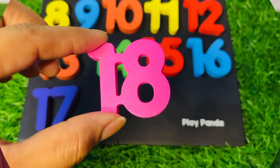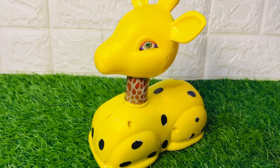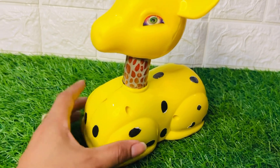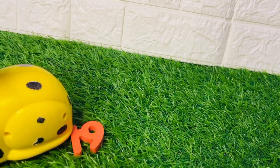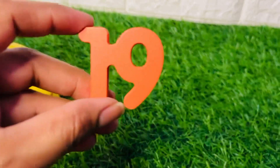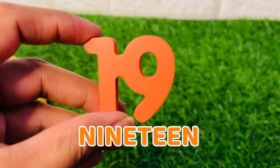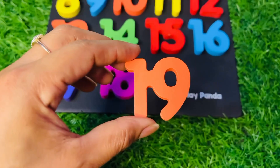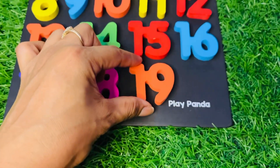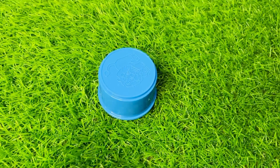Number eighteen in pink color — number eighteen, put it here. This is a beautiful yellow color giraffe. Hmm, something is left behind — let's see. Here we got number nineteen in orange color. Number nineteen, place it right there.